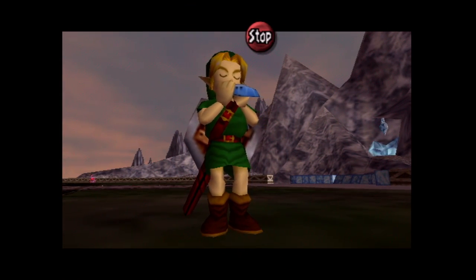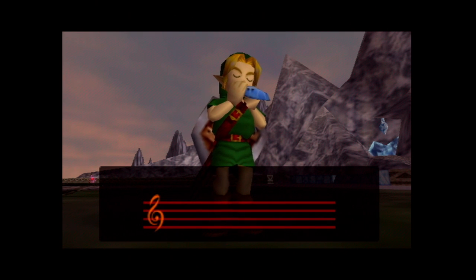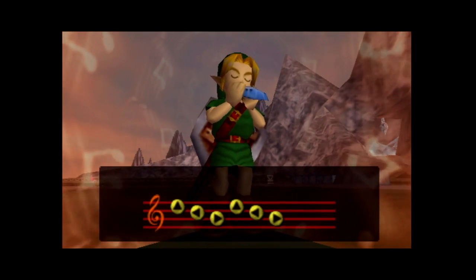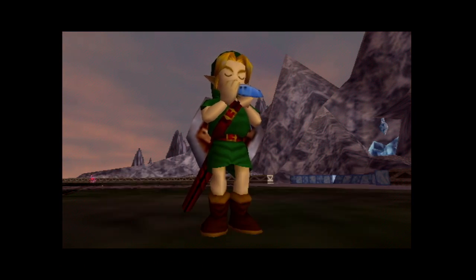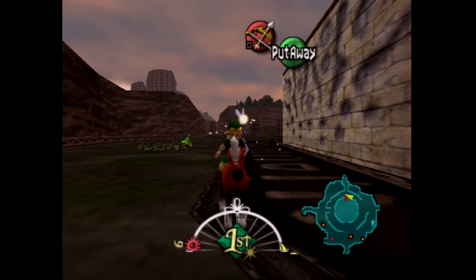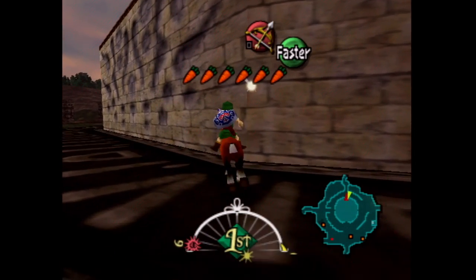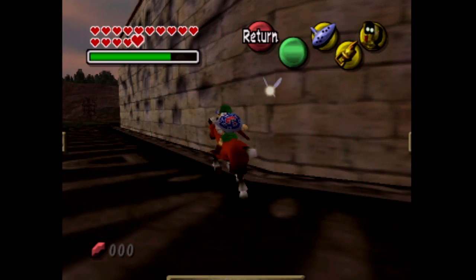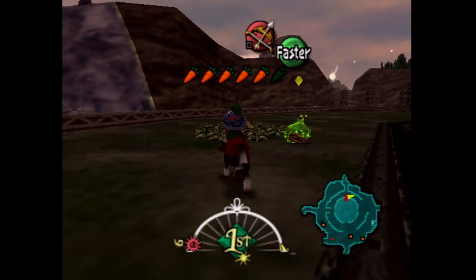In order to head to Ikana Canyon — the fourth and final area of the game, at least the areas that contain temples — we need to use Epona to hop over some fences. When we head there, instead of going left to the graveyard we'll be going straight ahead. We were previously unable to go straight ahead, but I'll show you how to get over that.